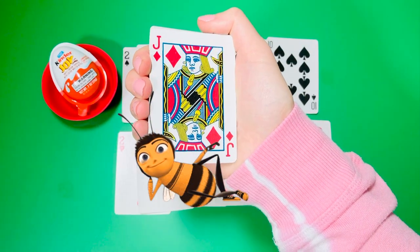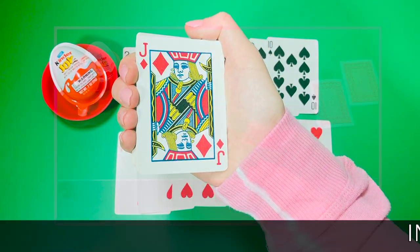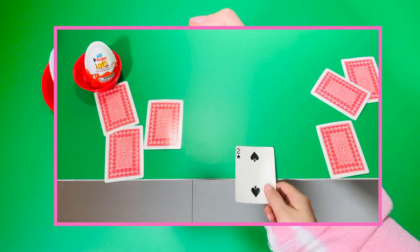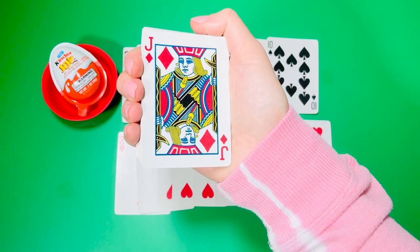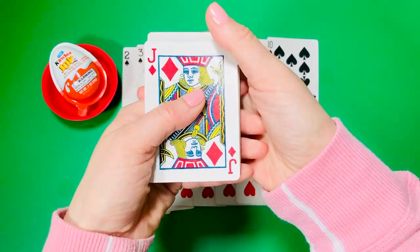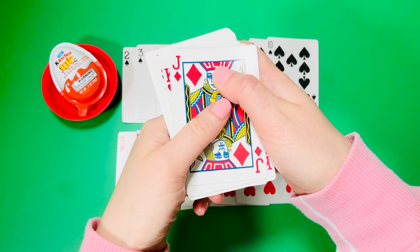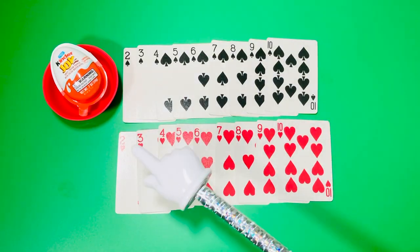Hi guys, this is Miss Olga, occupational therapist. Let's play five games using cards. For this activity you will need a deck of cards. Look through the cards and find the numbers 2 to 10 — they have to be hearts.